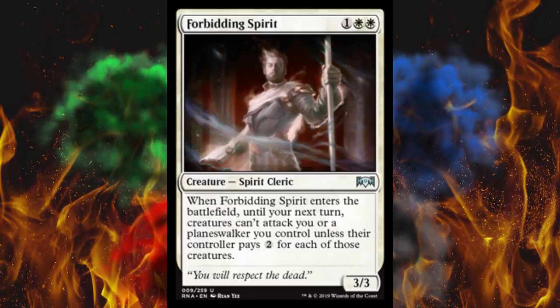Next up we got Forbidding Spirit. It's a three-cost double-white, so you know it's going to be totally mauler. It's a 3/3 Spirit Cleric, so it works with the spirit stack even though it's not flying. When it enters the battlefield, until your next turn, creatures can't attack you or a planeswalker you control unless their controller pays two for each of those creatures. It's a temporary Baird and a temporary Archangel of Tithes. This will buy some time — that's all it does — but then after that it's a 3/3 for three spirit. It's just a good card.